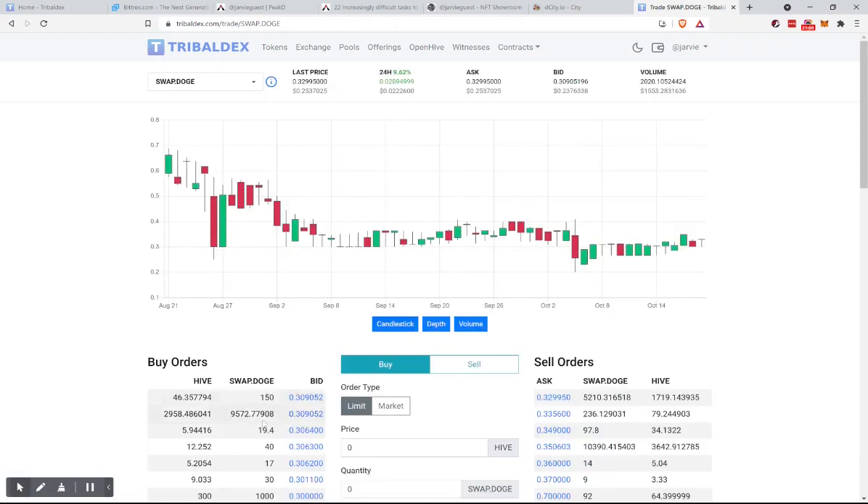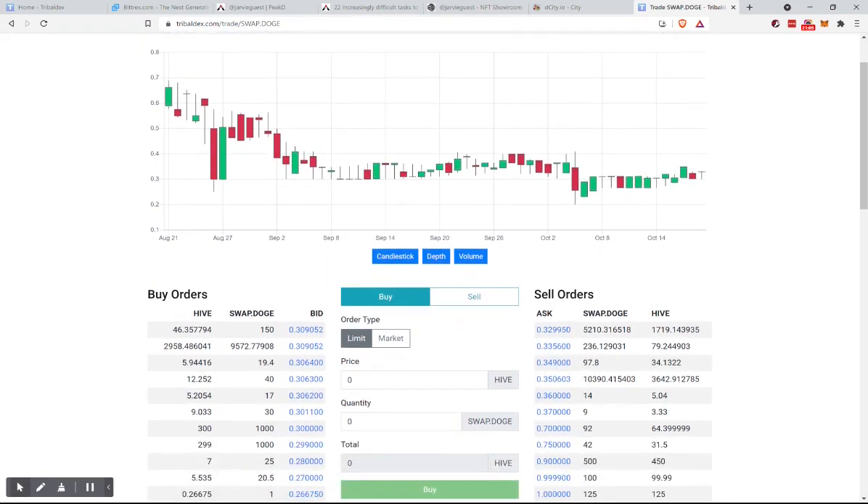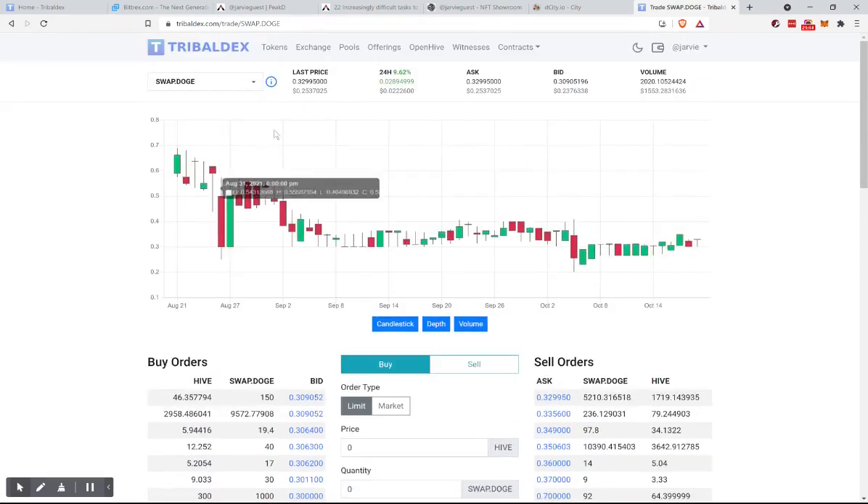So these are just markets where some people are willing to buy some and some people are willing to sell some. Everything is priced in Swap.Hive — they just say Hive for short. The last price is $0.253.